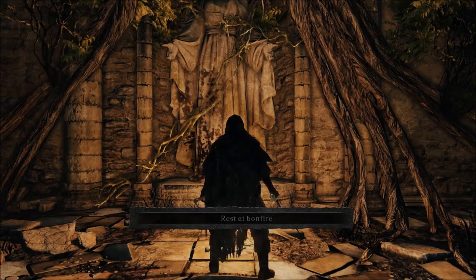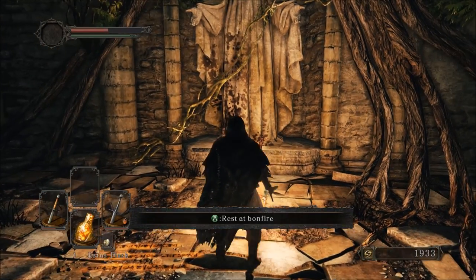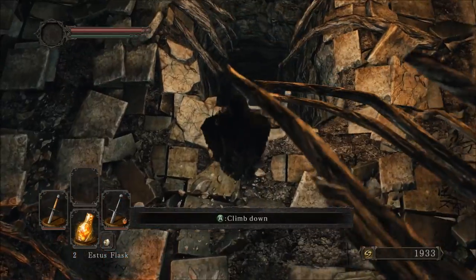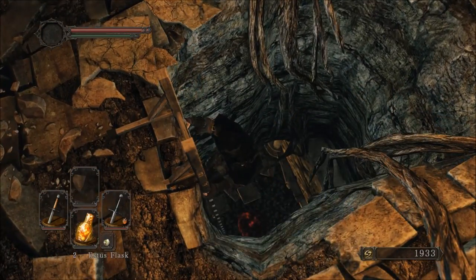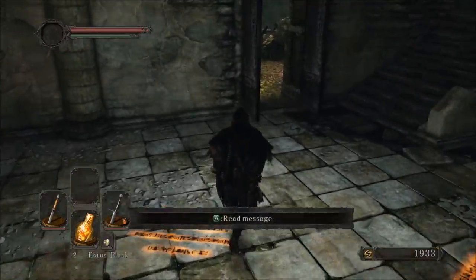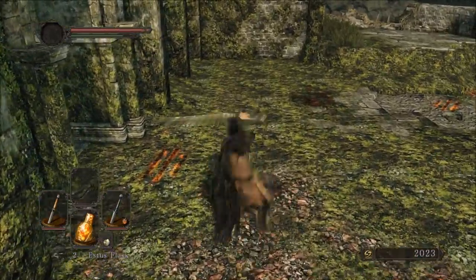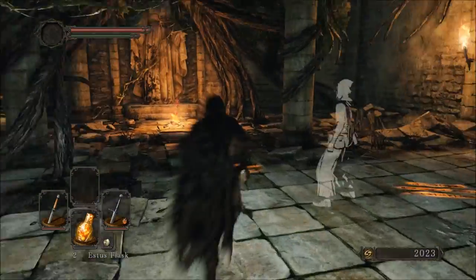My voice is actually quite strained today — I did work today, so I talk differently and it strains my voice a bit more. We're going to rest at the bonfire, and then in the next episode we are going to head down there and do some stuff. Before we end it, let's go kill this guy just because he's there and it's extra souls, and I get to show off the fire longsword. It did pretty good — it's got much better reach than the shortsword. It attacks just as quickly, and it's just good. It's a really good weapon — it's going to be probably a mainstay of mine for quite a while.